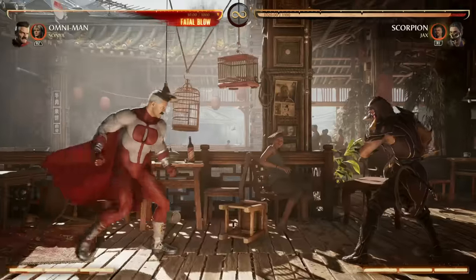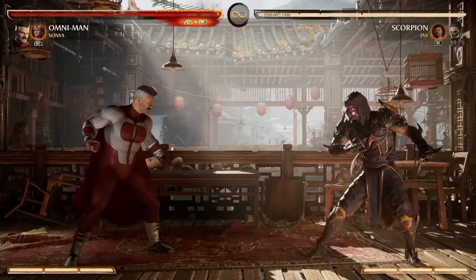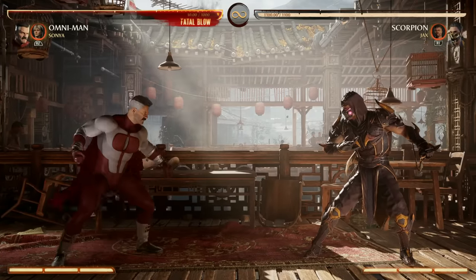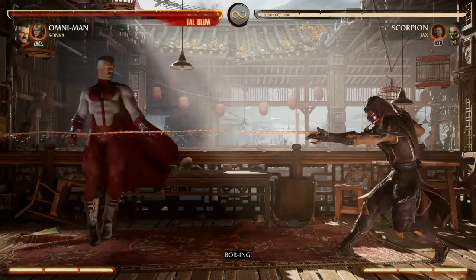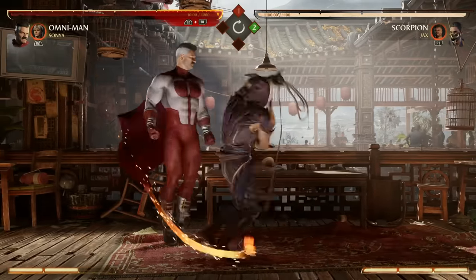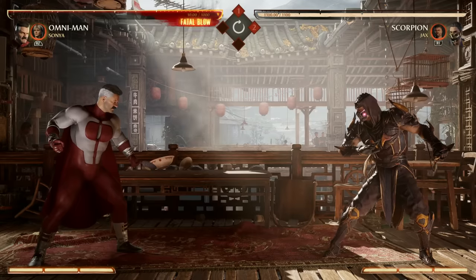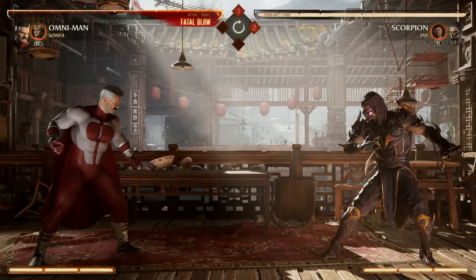His four specials are: back forward 2, back forward 1 (the clap), back forward 4, and of course Viltrumite stance — down back 3. While in this stance you have two options. Without meter, the stance by itself will dodge an enemy projectile. If you enhance the Viltrumite stance, you'll dodge mids and highs from your opponent's combos. From the stance you have four different special moves — literally pressing 1, 2, 3, or 4.